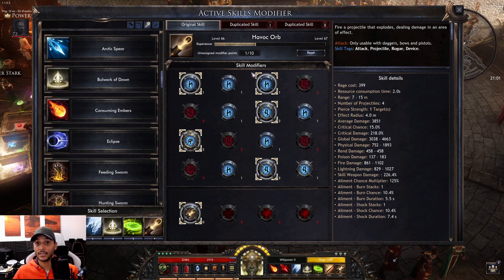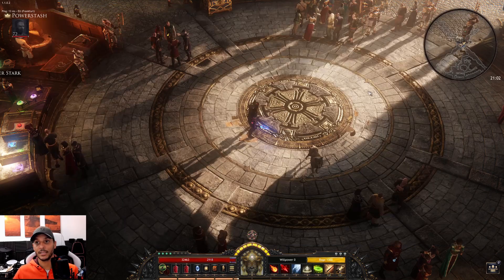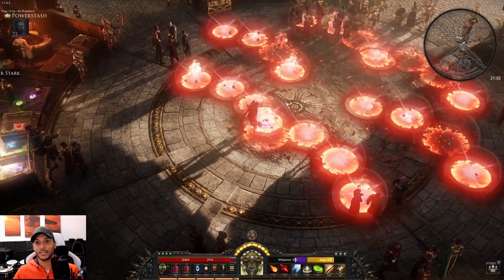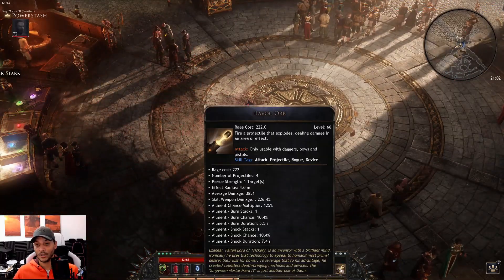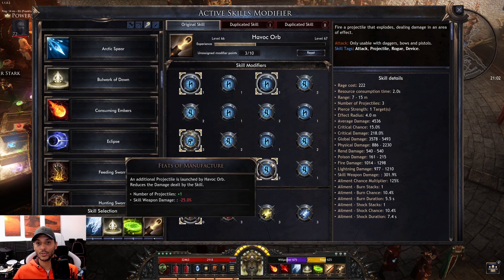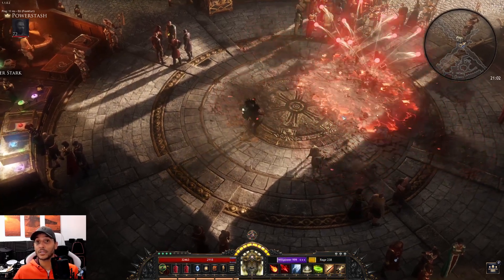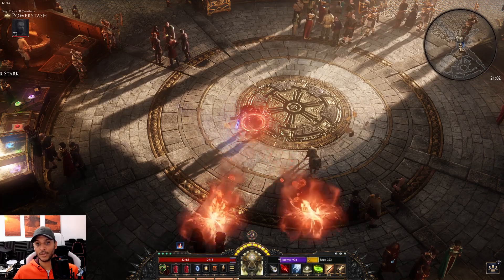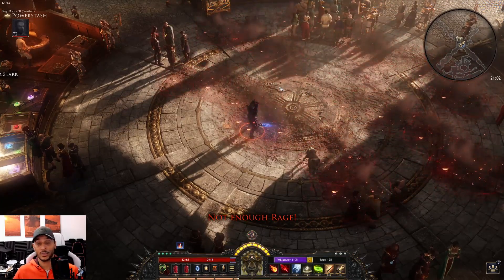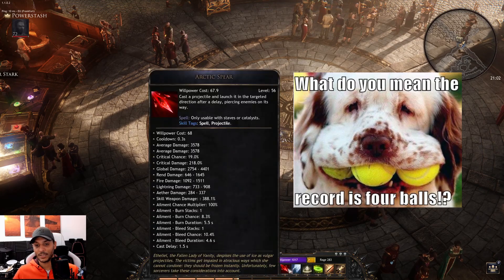We have a bigger radius, then 15% more damage. This node makes the orbs split up into little clusters — as soon as the big balls land they split into smaller ones, covering a lot of ground. These two nodes give us two extra projectiles; we have two balls as standard, and with enough rage we get four balls.